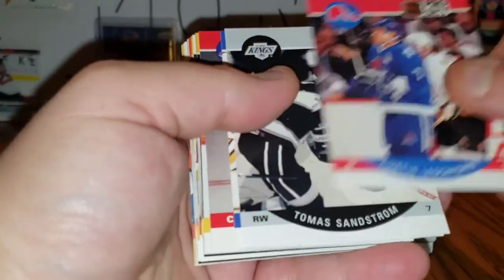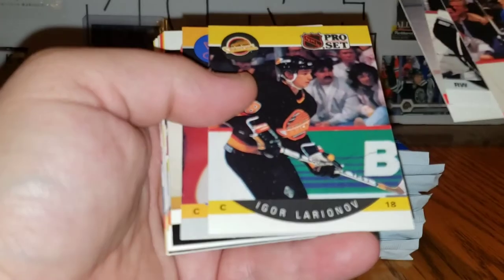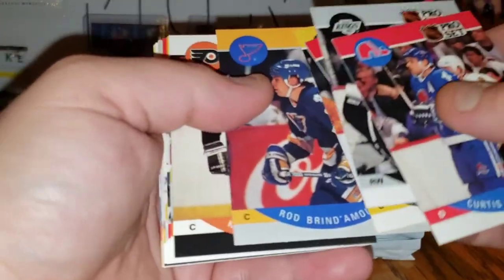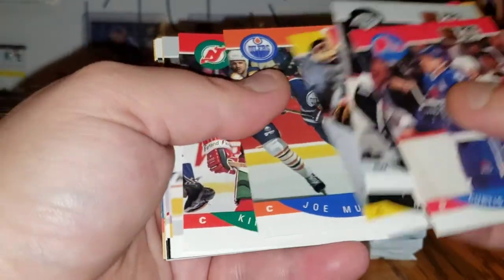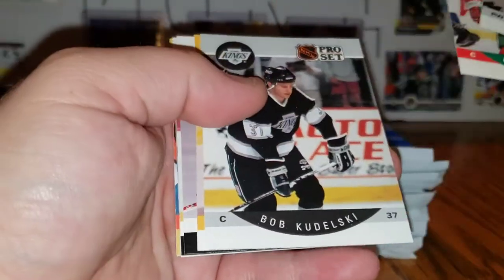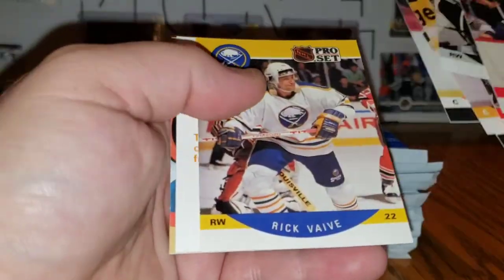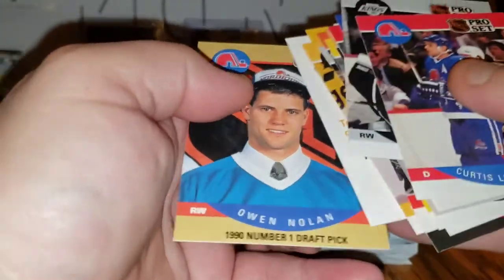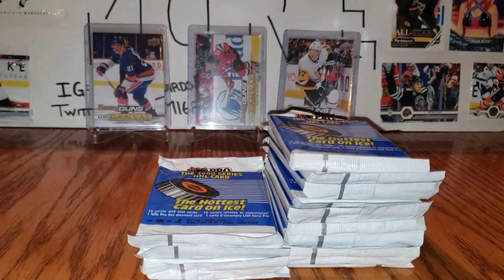Curtis, LeCision, Thomas Anström, Matthew Schneider, Dale Howard, Chuck, Igor Larionoff, Rod Brindamore, Ken Linsman, Dan Quinn, Joe Murphy, Kirk Muller, Bob Kadelski, John Cullen, Stevie Y, Peli Eckland, Rick Vive, and an Owen Nolan — number one draft pick.